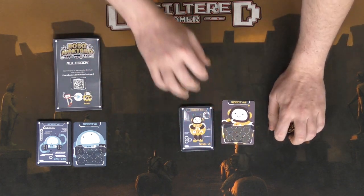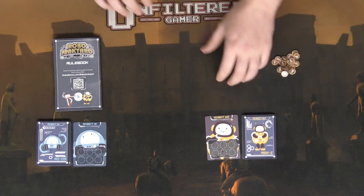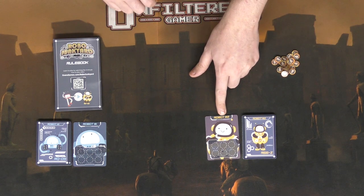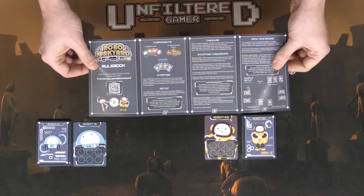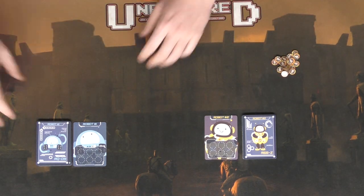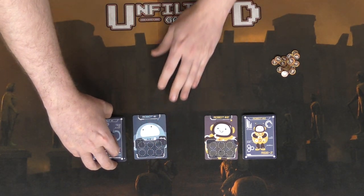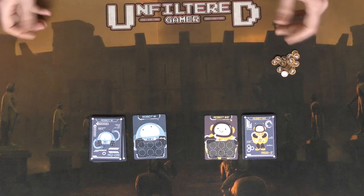Put the credits to the side in a pool, because you'll be using them to win the game. To win, you need these cards to fill up — there are six credit slots for each robot. This is a fully detailed rulebook, both front and back, but I'm going to teach you right here. So we've got our robots and their decks. How do you set the game up?